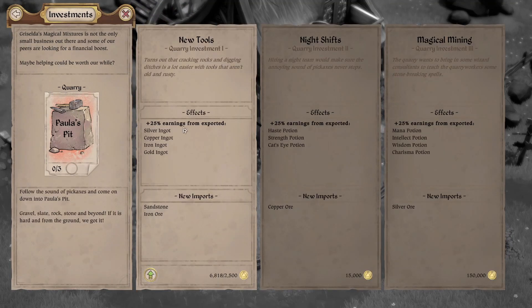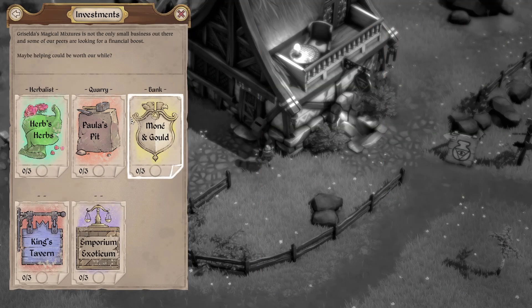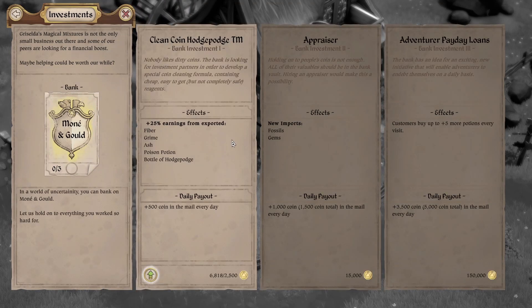In the quarry — earnings from exported ingots, and we can import sandstone and iron ore. You get the idea. I'll just briefly show each one. The bank is usually my go-to first one because you get plus 500 coin in the mail every day — so that pays itself off within five days. And if we export fiber, grime, ash, poison potion, or bottle of hodgepodge, we get bonus earnings. We can import fossils and gems, and that increases the payout.